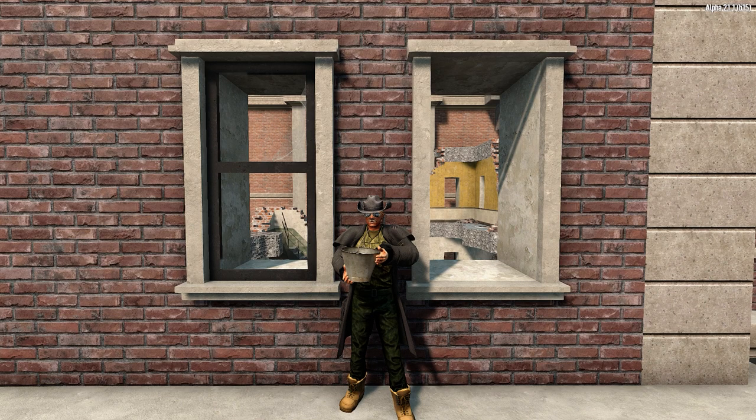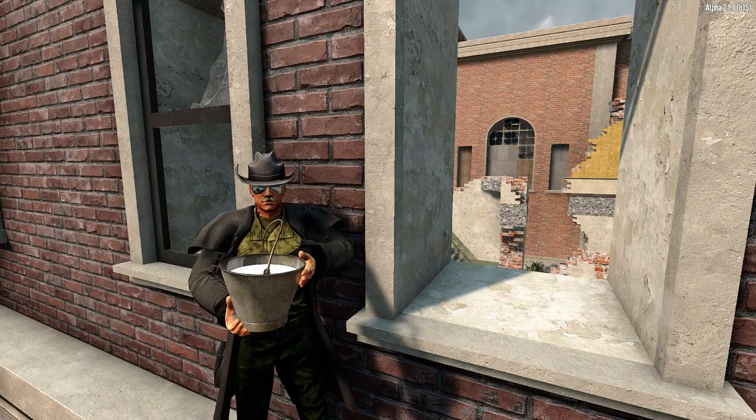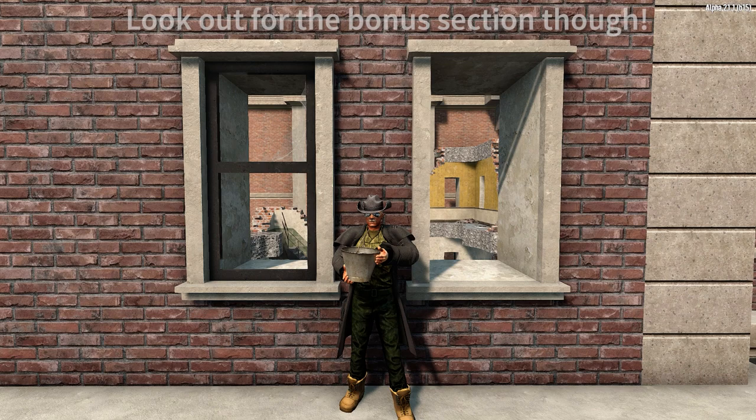G'day everyone, my name's CautiousPancake and today I'm going to show you how to build a ladder out of water in Alpha 21, then use the same technique to build a super quick exit chute from your base, and lastly how you can even use this build approach to help slow zombies on wall height.